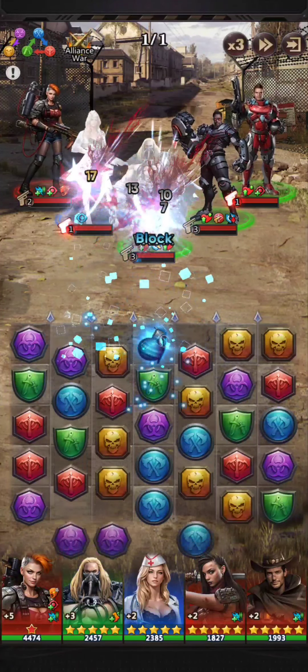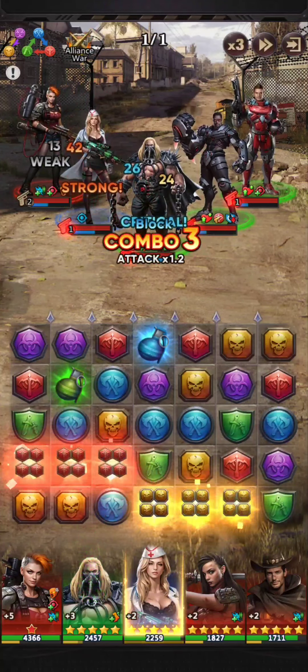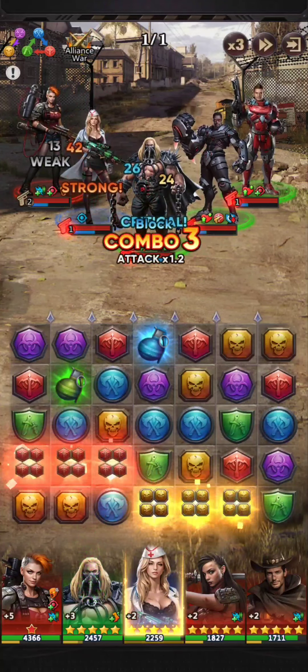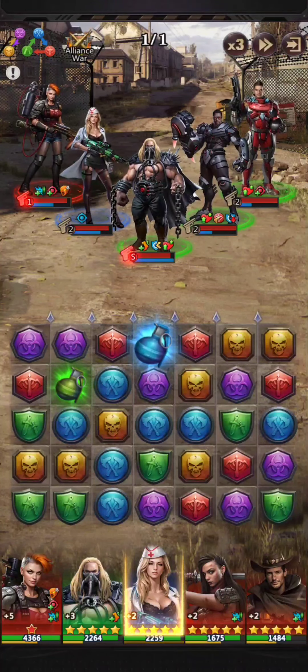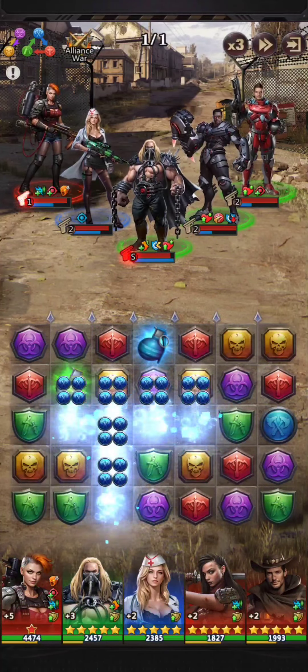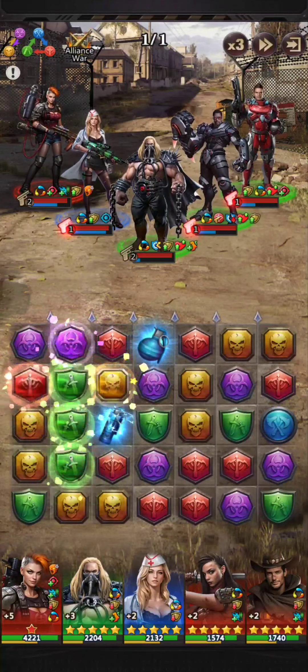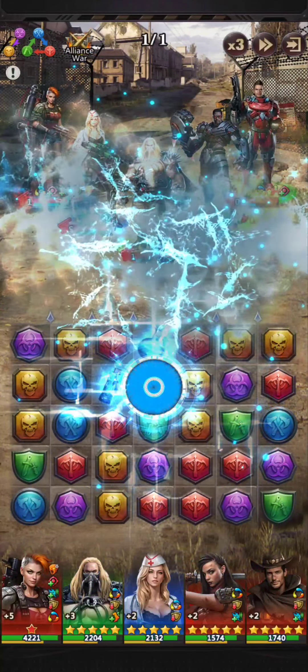What makes this video even better is that as I started out, the board was not in my favor. We don't have a lot of red, and we don't really have anything going on on the right-hand side that's going to help build rage for our heroes. We're not in a good position, but we're going to truck through. At this point we didn't want to use Fox's special, but we were kind of in a position where we had to.